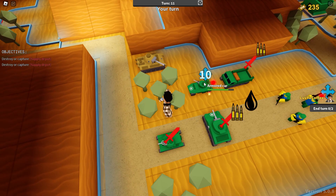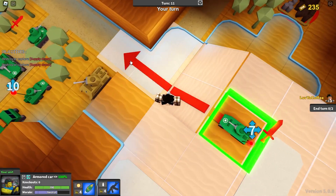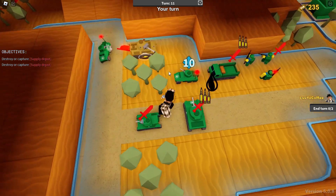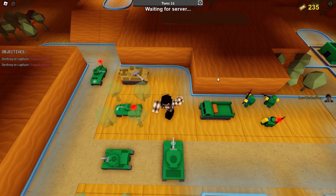We can hit them from here though. I don't know if I should just keep these guys here or what. Oh - we can move out and flank them, there we go! I forgot about that. Wait, I should move into the trees so he can't hit me, but then my supply gear is just left out in the open.